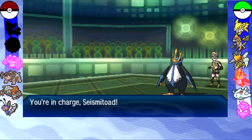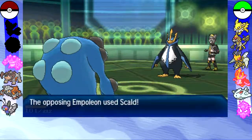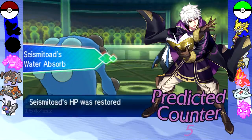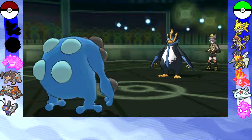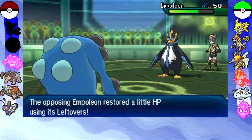So I really need to get some KOs going here to have any chance of winning. I bring in my Seismitoad predicting the Water-type attack, and I do predict it correctly, and I recover a bunch of HP thanks to the Water Absorb.